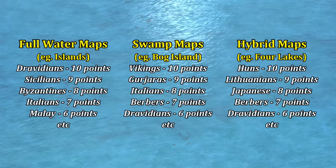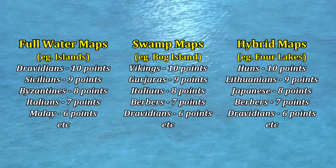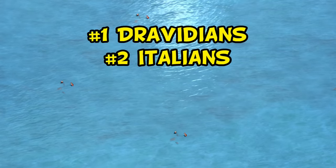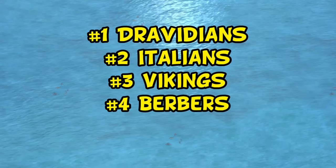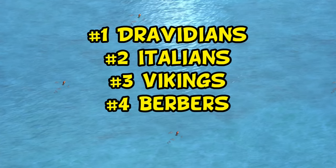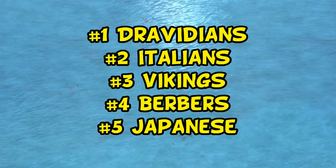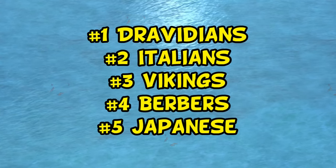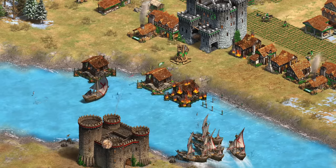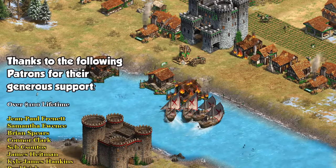So if we had to make a single list using a weighted average of all three types, the best performers are: number one Dravidians, followed by Italians, then Vikings, then Berbers who did well on both swamp and hybrid maps but not so well on pure water maps, and finally at number five - Japanese. Personally I'm going to be sticking with Japanese for the better fishing ships, galley line of sight, and delightfully cheap camps, but there were still some interesting results I wanted to share. Thanks for watching and I'll see you next time.